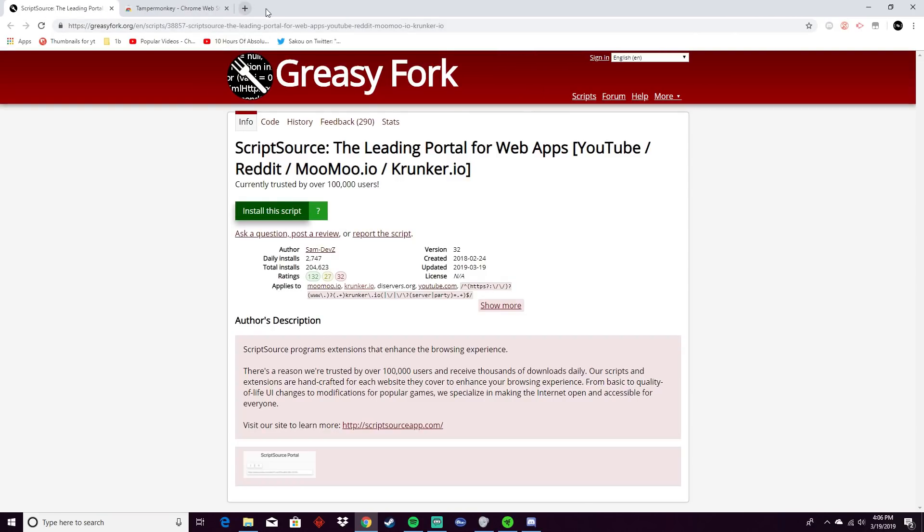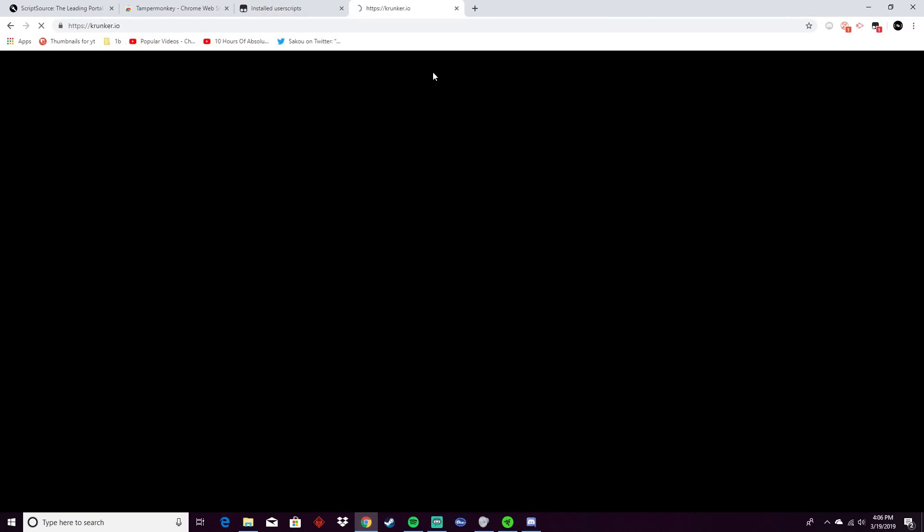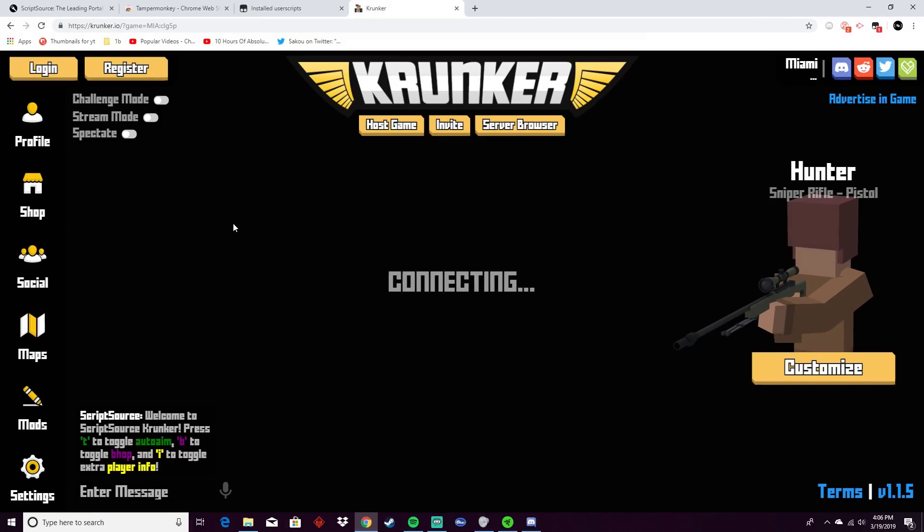Click install and you should have it. Click that button up there, go to dashboard, and make sure that it's enabled — it should be green. Now go to Krunker. When you go to krunker.io, you will have a page pop up; click 'Always Allow'.